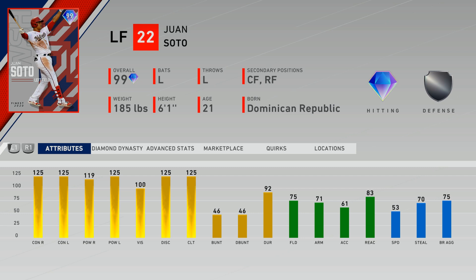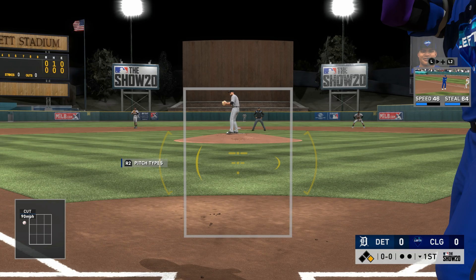I've had a few days to try some of these finest cards out and without a doubt Juan Soto is by far the best finest card that you can get in MLB The Show 20. He almost has maxed out hitting stats. When you prestige this card he will be even better, but mainly his live series quirks are really what help him out.